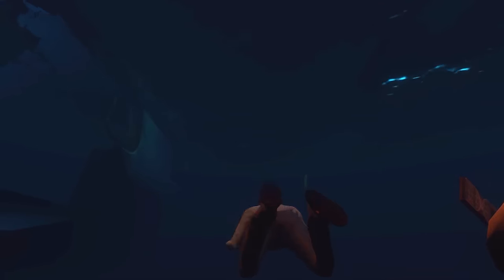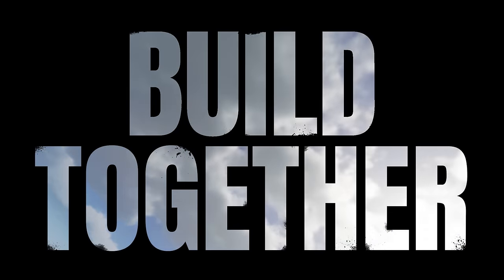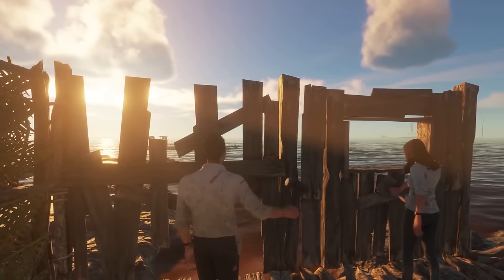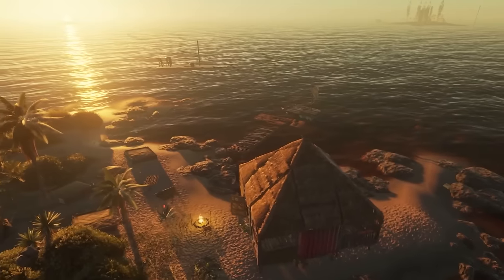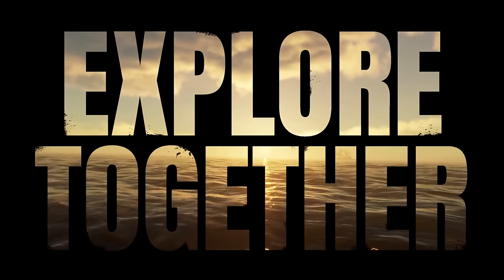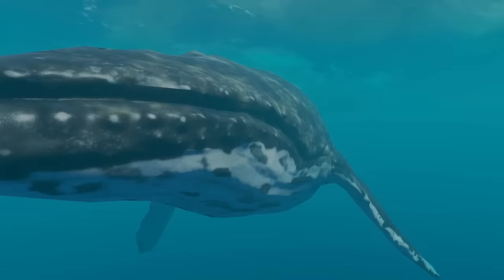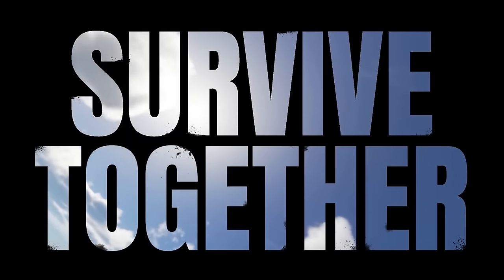Coming in at number one in no particular order is Stranded Deep. This game recently got some co-op multiplayer that really enhances the ability to build a base and explore all the different islands and fight all the different bosses in this really scary, terrifying game where it's actually quite beautiful above the ocean. But once you get out into the sea and explore the other islands on a small raft and start to fight the bosses, it really creeps up on you with how eerie things can be when you're stranded alone. But now you can be stranded with a friend.